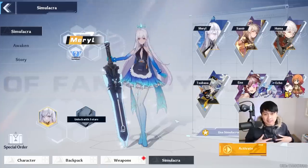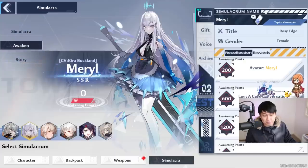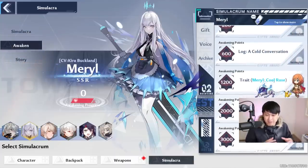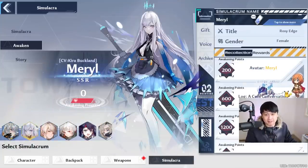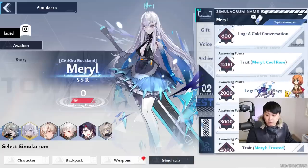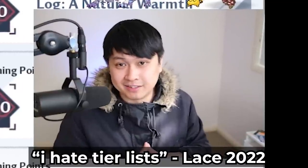Welcome back to the channel, my name is Lace. This is a Tower of Fantasy video, and today we're going to be talking about traits. Traits are probably one of the most important buffs that you could be getting that you're probably not — that I'm actually not, because as you can see, I have zero awakening on pretty much everybody. I don't have a single trait activated. In this video, I'm not only going to introduce you to the traits, but also to which ones are top tier. I am going to make a tier list about it.